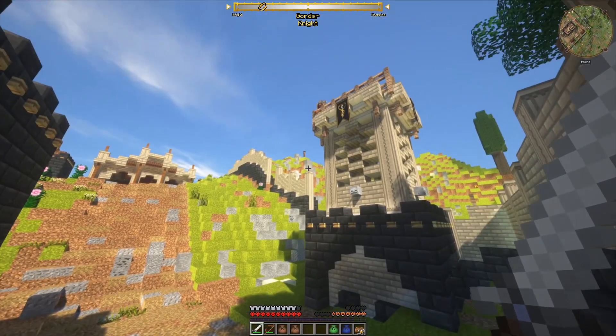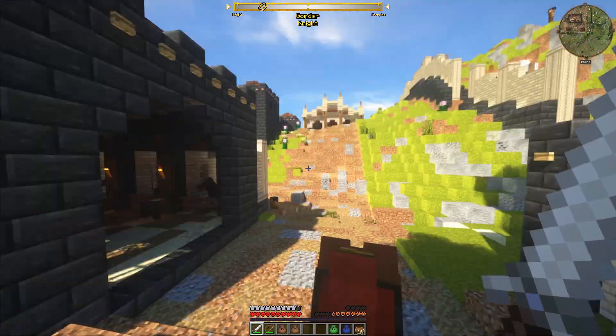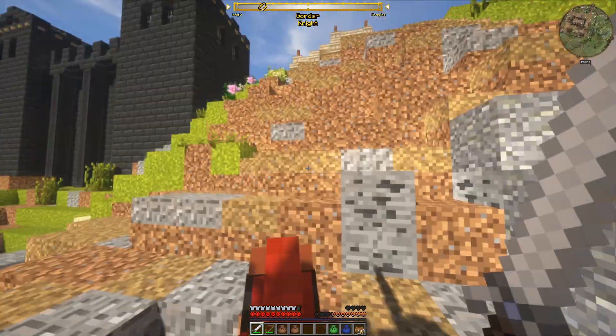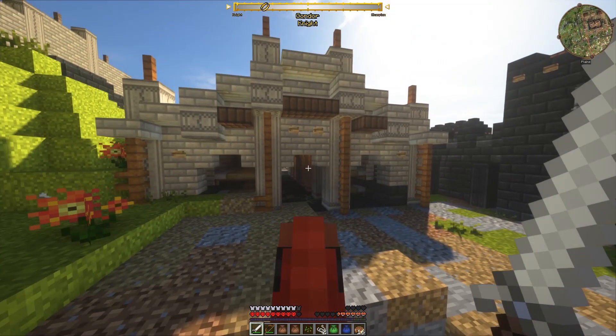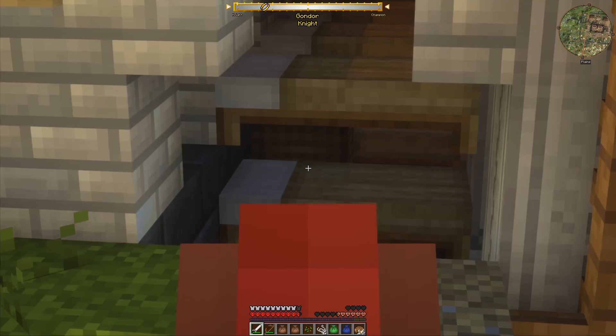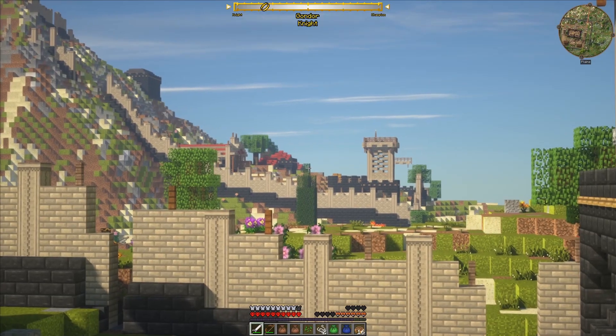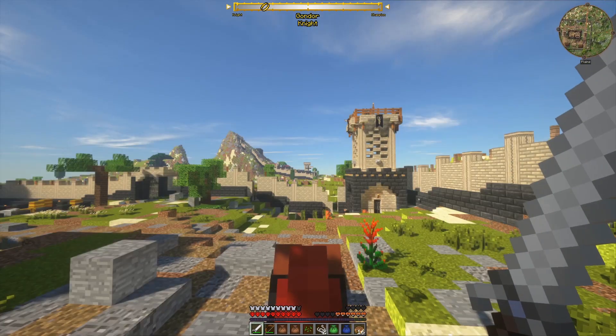Let's get into this fort. I need the banner and the crafting table. So these are the barracks and there are chests in there. Let's check them out. There's another fort right over there, built into the mountain.